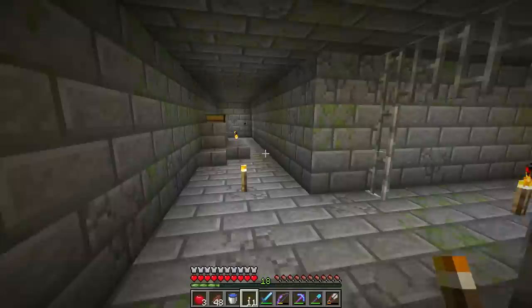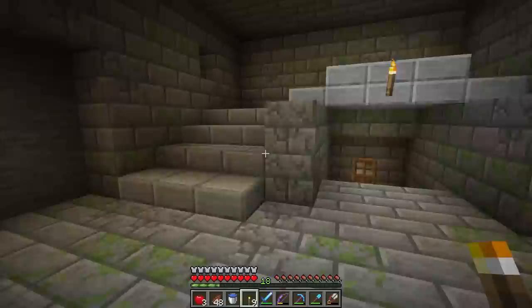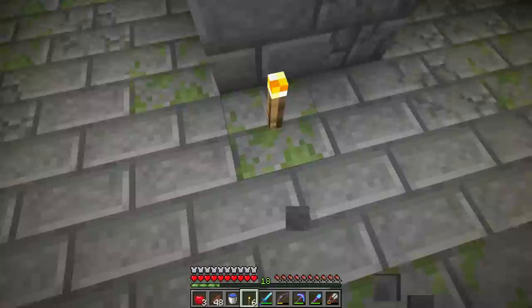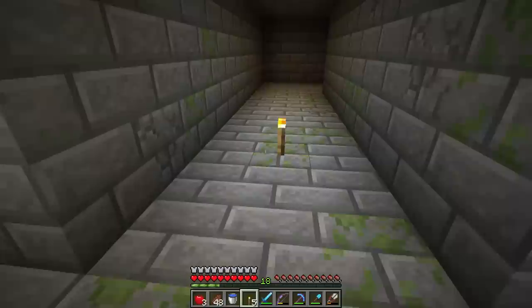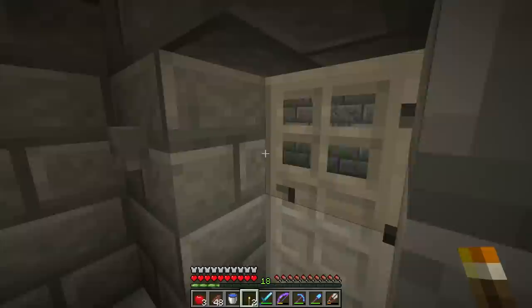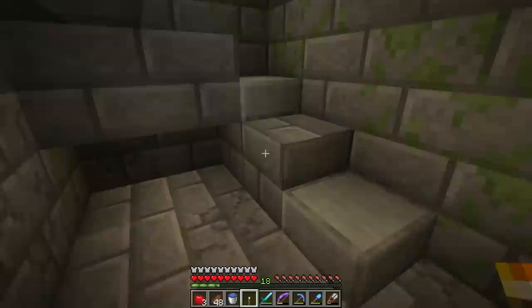I need to be careful with my torches — I'm going to run out if I go too crazy unless we can find a cave and some coal. Have we gone this way? No — that's a dead end. Then this is another path. Another dead end. Let's go back over here and go down. As you can tell, these things are giant mazes.